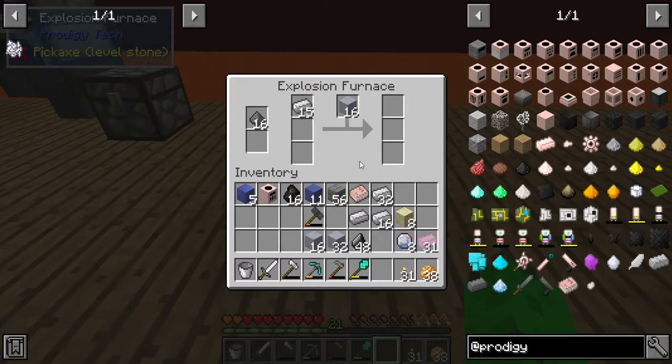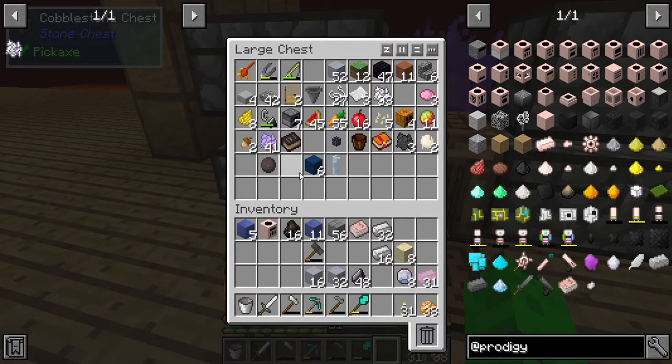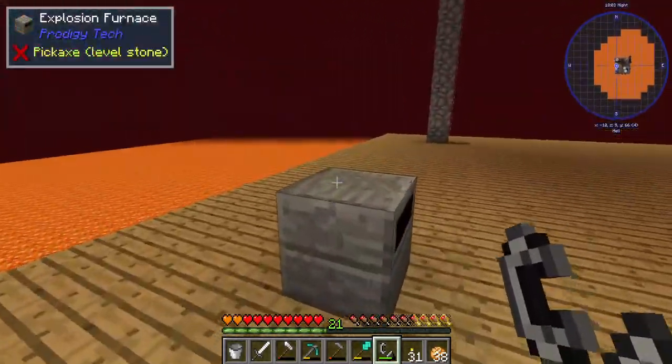Whoa, did that just go down one? Oh no, that was me. Do I light it on fire? Does it need some sort of power? Flint and steel - let's try lighting it on fire, that always solves the problem.